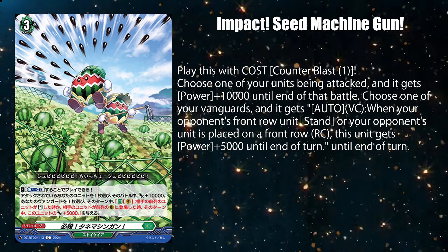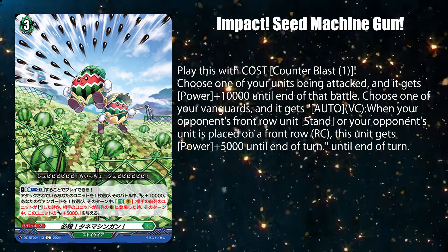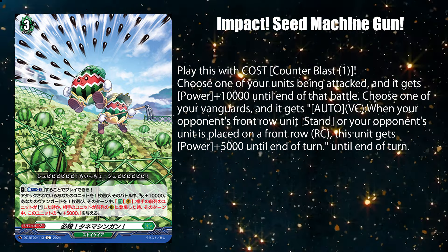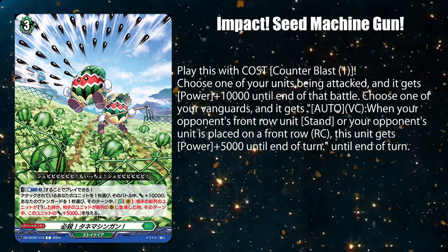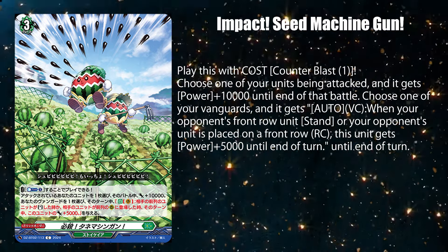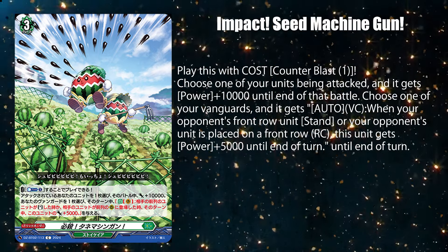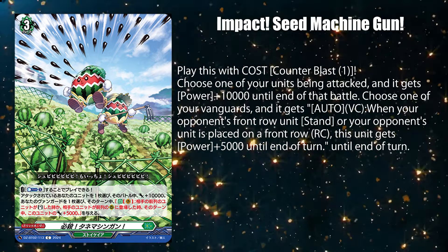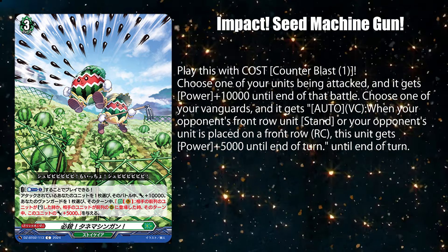Speaking of which, by using this on a dominated unit, Stoic Carrier basically gives Shiranui players the big middle finger if they haven't called their front row rear guards yet, since this would also count units placed during the main phase. So practicing the uncommon move of calling your rear guard in the back row then moving it to the front row during the main phase is advised.